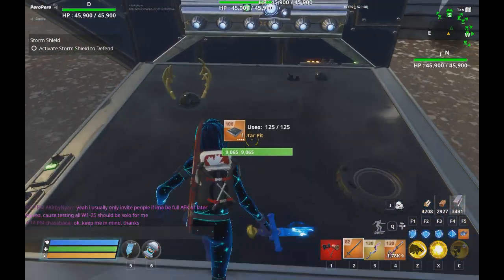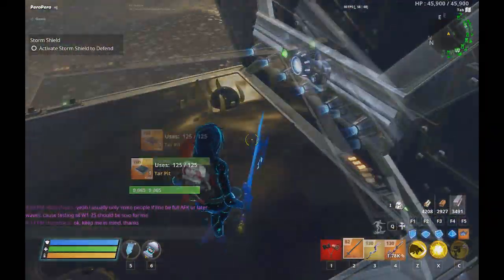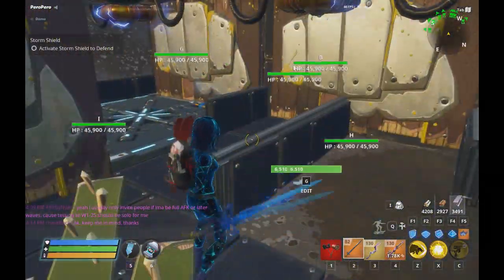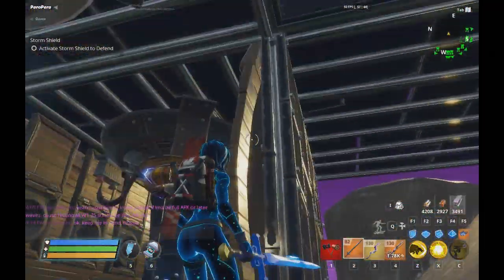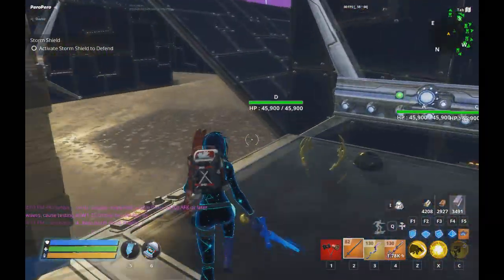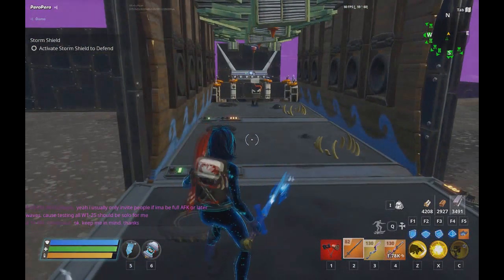A smasher did successfully make it all the way over here but it only had five percent health, and after that no other smasher made it. So I added one tar pit and a door over there which should kill the smasher. There's a bit of RNG because there is a healer husk in here that might start healing things too much, but hopefully this should handle that five percent health smasher without needing a full base. That's pretty much the only change I noticed from wave 11, and wave 21 should have no problems. That's the home base north design — I hope everyone enjoyed it, and as always, have fun building.